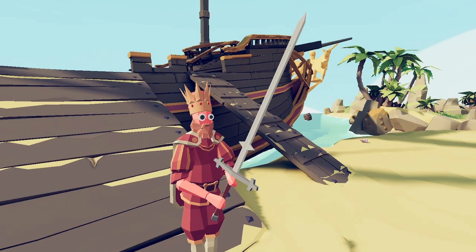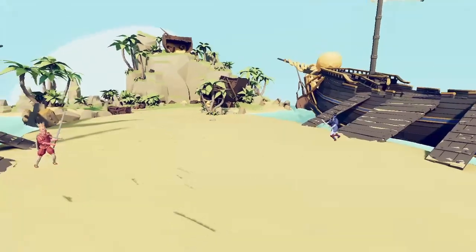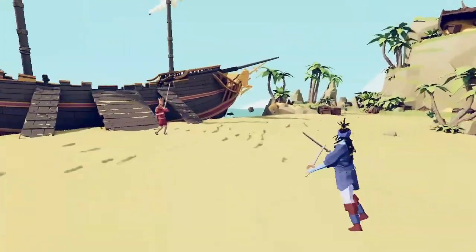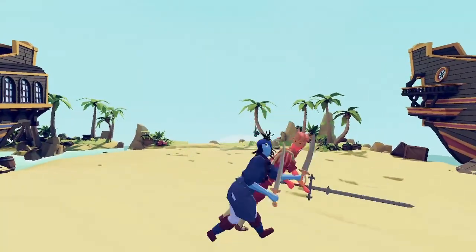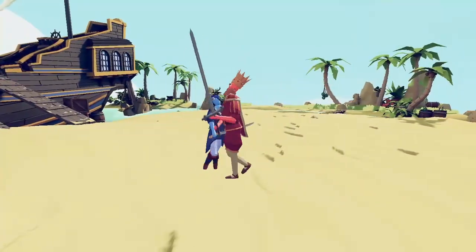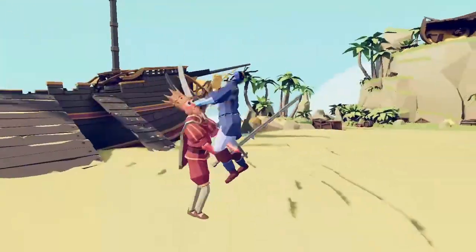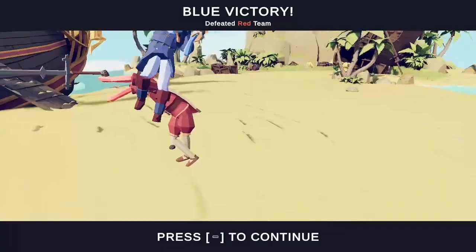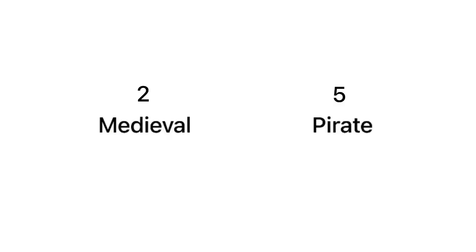For the final round, we have the king going up against the pirate queen. This round could go either way, but my guess would be the queen, considering that she has two swords and a spinning bomb move, while the king just has a giant sword. They're swinging at each other — the king grabs the queen and he's holding her, but she does her spin move and pulls off the victory. The medieval faction lost, with the final score being two to five.